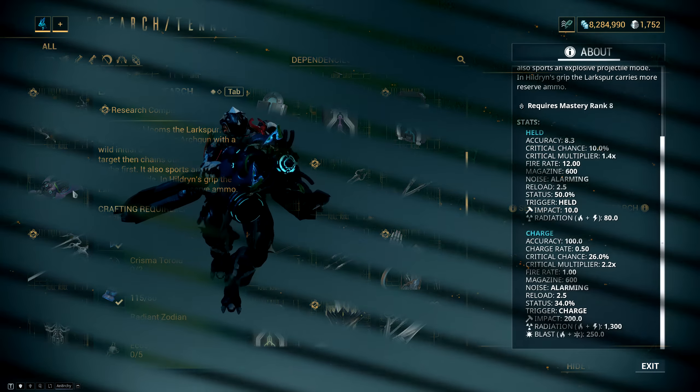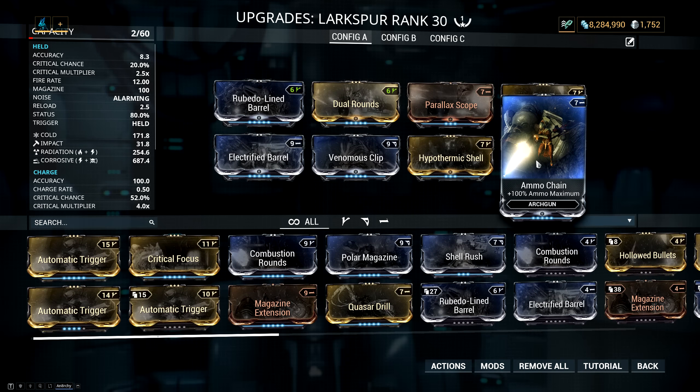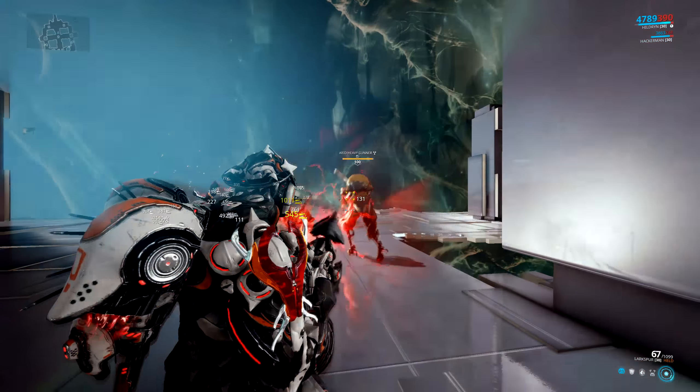The mod setup is: Rubedo-Lined Barrel for damage, Dual Rounds for multishot, Parallax Scope for crit chance, Hollowed Bullets for crit damage, then Ammo Chain so I can have this weapon out as long as possible — and I felt okay putting it here because you do have to kill the Profit-Taker Orb to get the Crisma Toroids to build the weapon. Then I'm running one dual-stat mod which is Hypothermic Shell for cold damage and status chance.